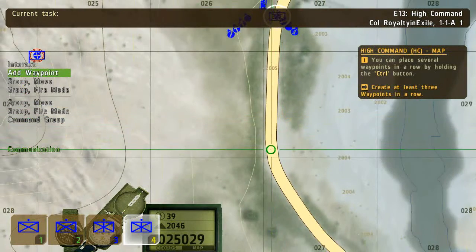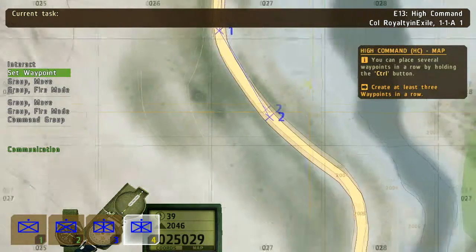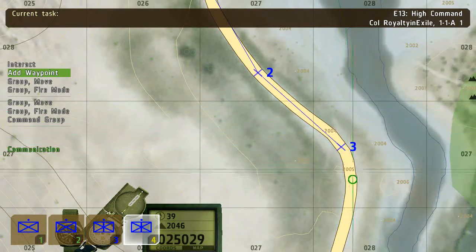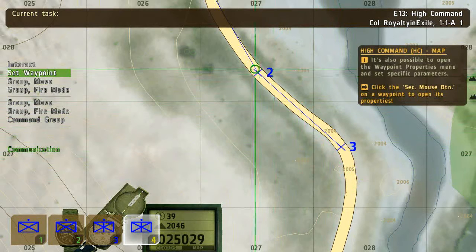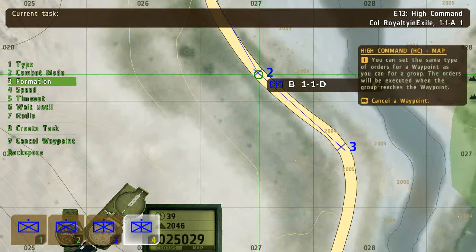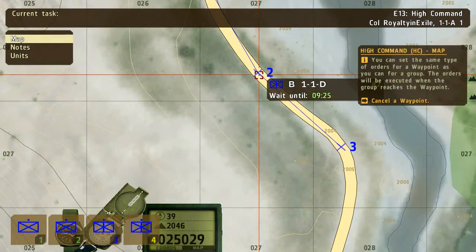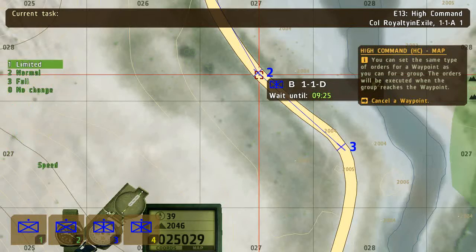The groups will progress along the path. It's possible to edit some of the waypoint's conditions — essentially you can set a number of options for the waypoint on the fly. As a quick example, let's set the wait until condition and the speed. The orders are executed once the group reaches the point.